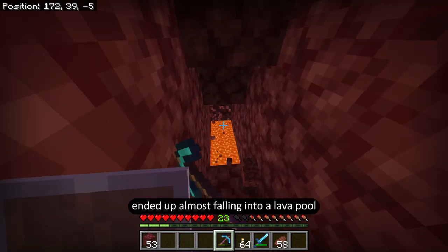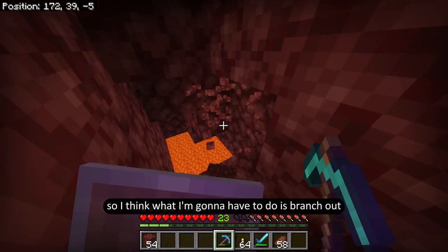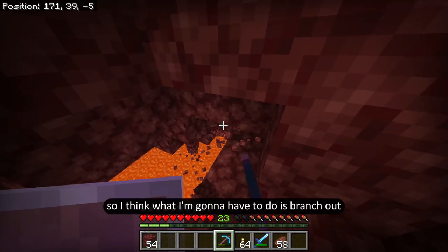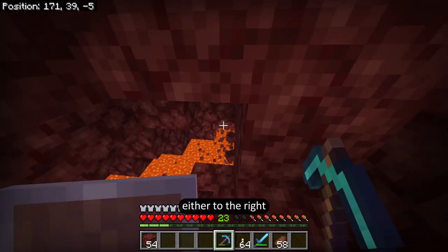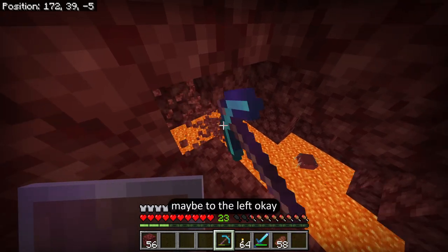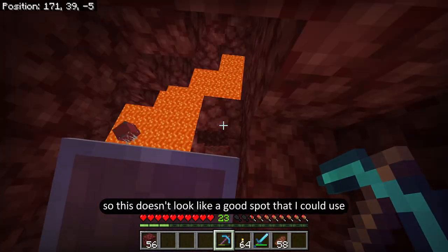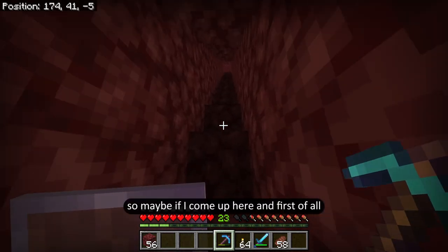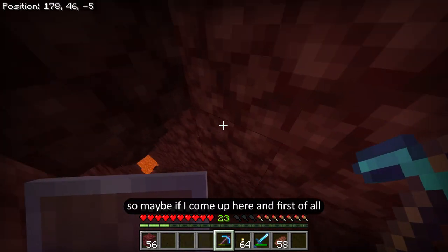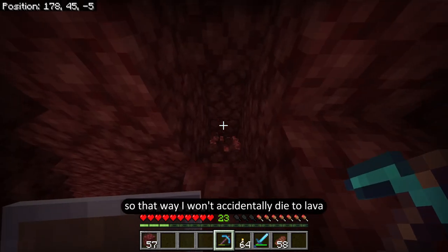At about y30, I ended up almost falling into a lava pool. So I think I'm going to have to branch out either to the right — okay, no, that's also full of it. Maybe to the left. This doesn't look like a good spot either. So maybe if I come up here and stand a bit higher so I won't accidentally die to lava.